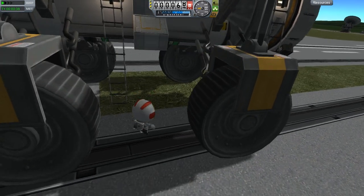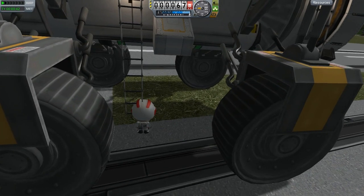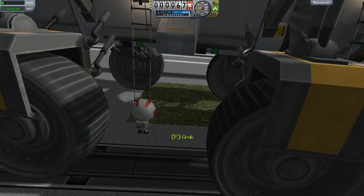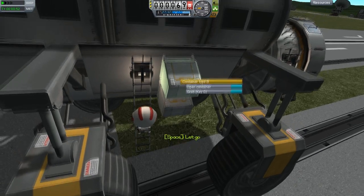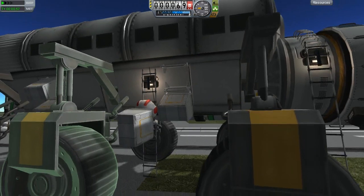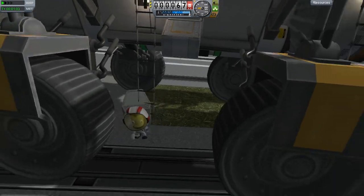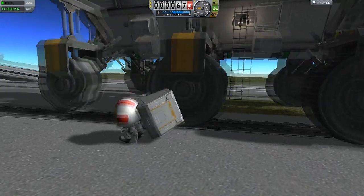We can open the container if we jump, as you can see, or we can take it. Let's get on the ladder. If we grab it — also available with the G key — it'll stick to our Kerbal's back in a comical fashion. It does get caught on things; it does have a collision mesh, just to warn you. But there we go — it's got a ridiculously huge backpack now.